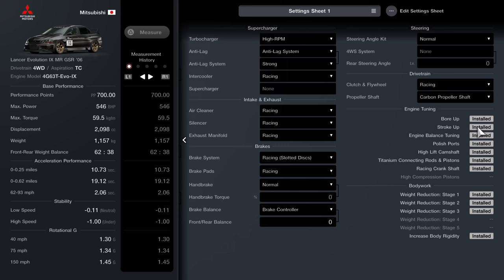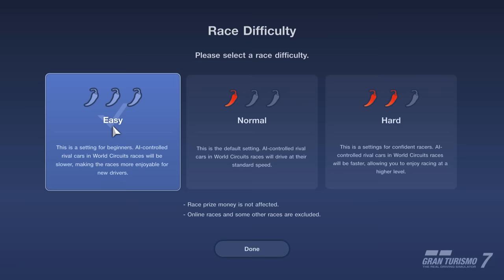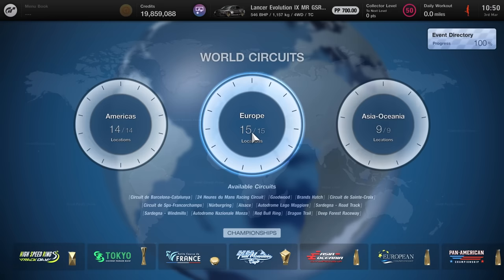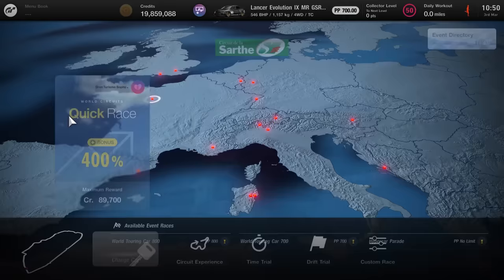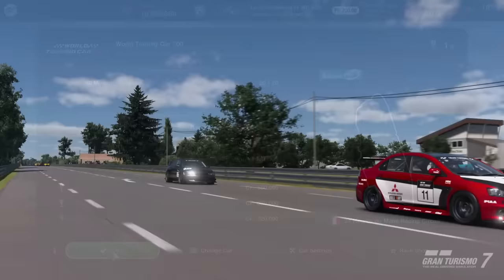So we are running this at pretty much maximum potential, bar a 1% decrease in terms of the ECU itself. That is the build — relatively straightforward. In terms of the event itself, you do want to have your difficulty set to easy. The main reason for this is it's going to allow us to do a stop-and-wait trick at the end of the event. Head over into Europe at Le Mans, go for the middle event which is the WTC 700 — the one with the maximum reward of 550k — and once you're in there just go ahead and enter it.